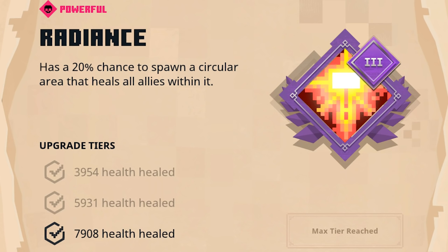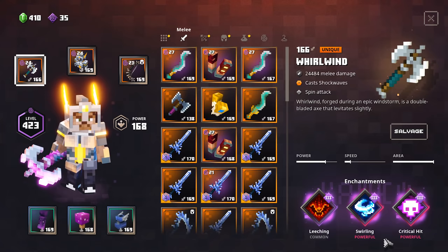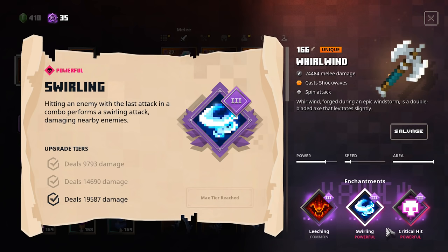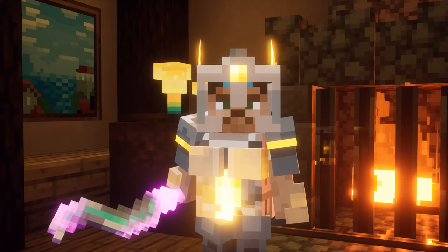Because Radiance only has a 20% chance to spawn a circular area that heals all allies within it, and if you don't attack as quickly, this won't be super efficient. Because this weapon already has a built-in AOE and a built-in ranged attack, you don't necessarily have to take more AOE, but since it doesn't deal that much damage from the Shockwave alone, I do recommend going for Swirling because this one is simply so powerful at close range. Instead, you could go for something like Committed or Sharpness, but really if you want to focus on dealing a lot of damage, then the Critical Hit enchantment will allow you to do that. So there you have it — three very solid enchantments for the Whirlwind Axe, which makes it very strong in higher Apocalypse play.